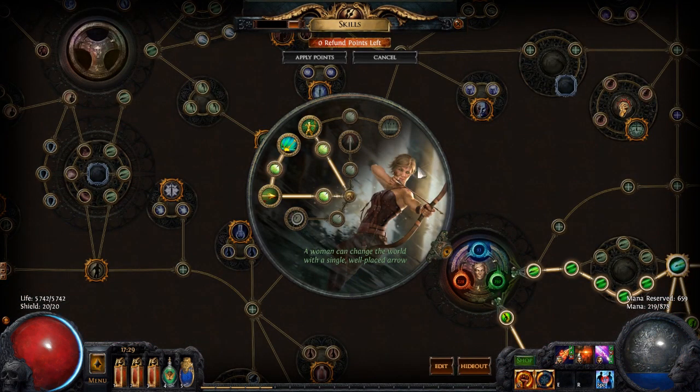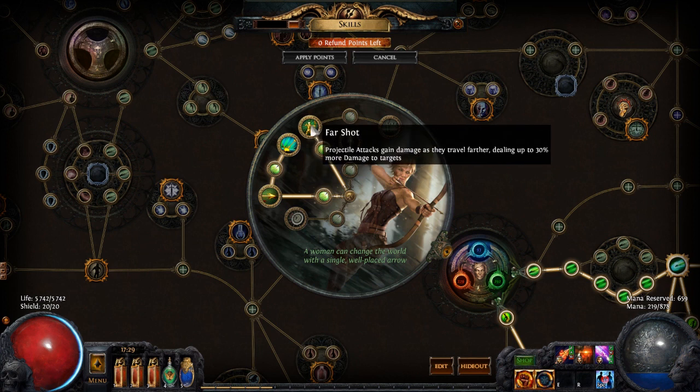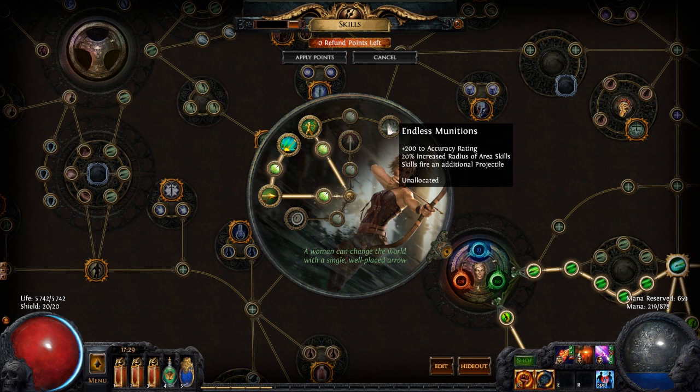I'm starting as a Ranger and ascended to a Deadeye, so I'm going to start by showing off my ascendancy skill tree. I ascended and took Fast and Deadly and Ricochet. I also have Far Shot, and when I ascend the fourth time I'm going to take Endless Munitions — this node will give me one additional projectile which is very nice.